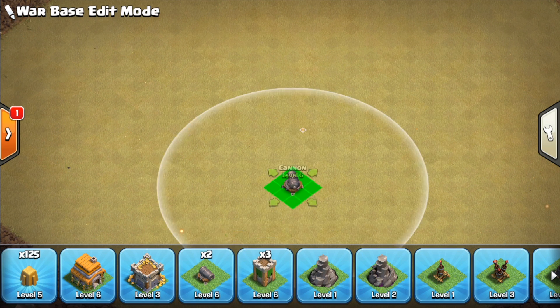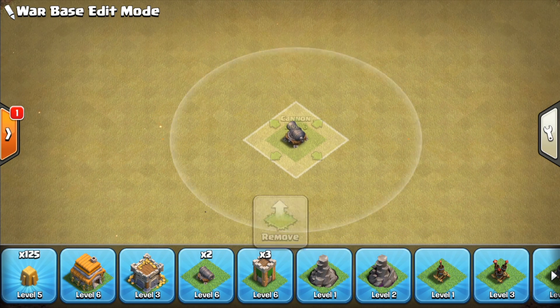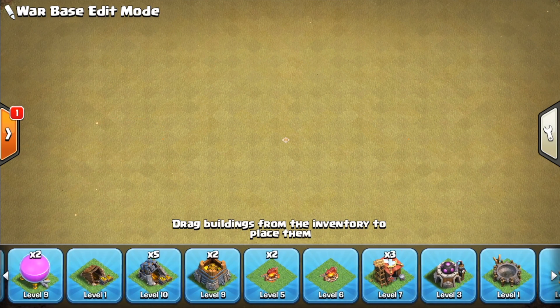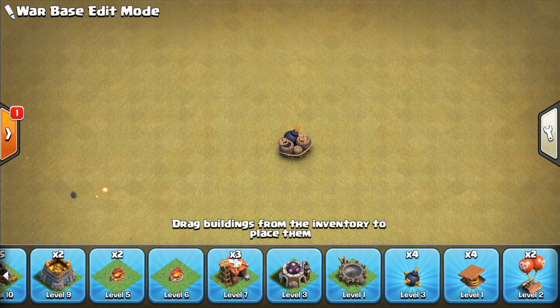After that we have the cannons. It's not that they're a very low priority or the least useful building at Town Hall 6 — of course they're helpful for defending — but they don't really provide any extra benefits. And then the only trap you can upgrade at Town Hall 6 is the giant bomb, so I'd recommend upgrading those to at least Town Hall 5 max as soon as you can.